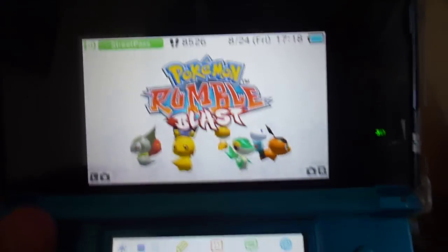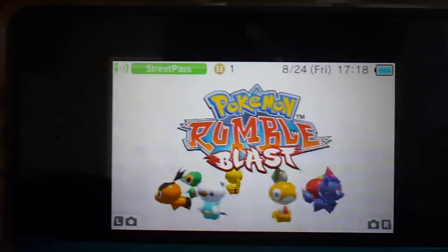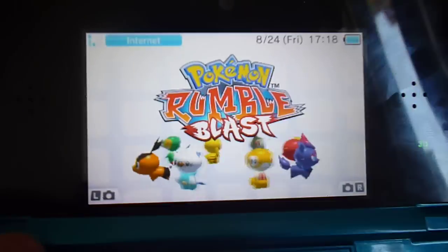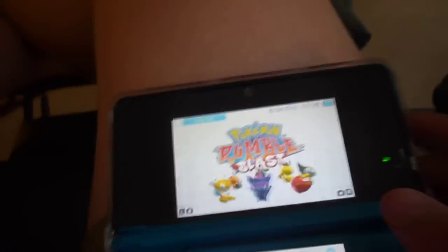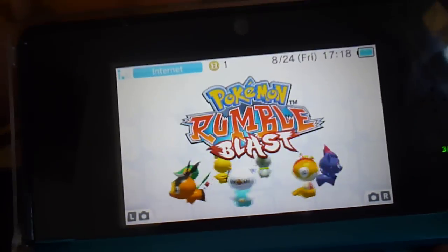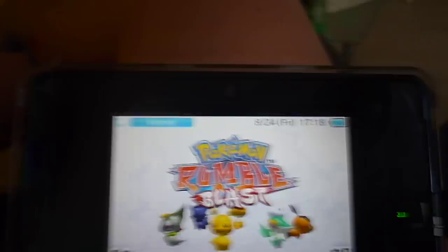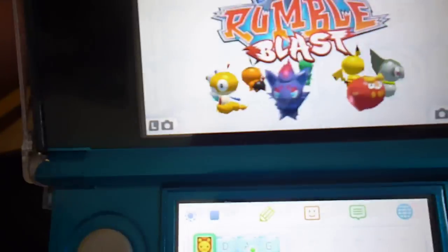Hey everybody, it's KillerNow. Today on this video I'm going to show you how to delete a file on Pokémon Rumble Blast for the 3DS. I've been searching how to delete a file on Google, and they said to go to the home screen — not the game, but the real home menu, the main menu.